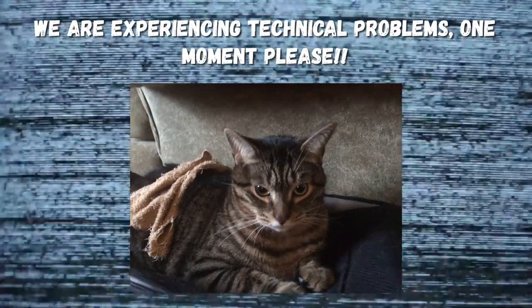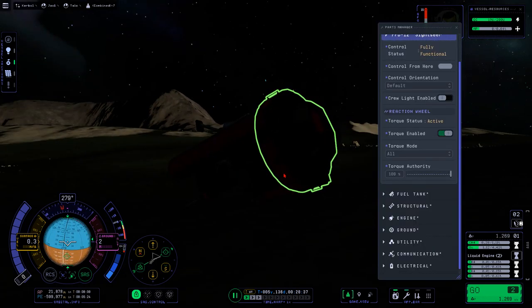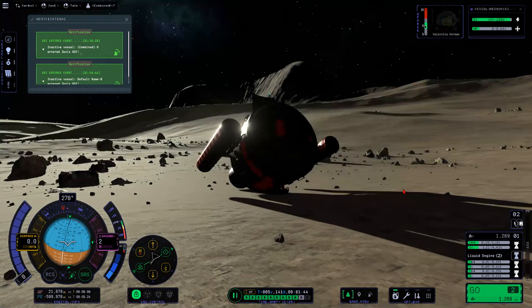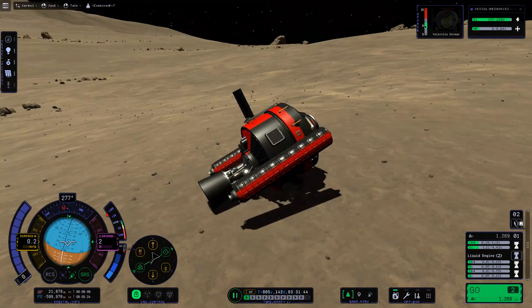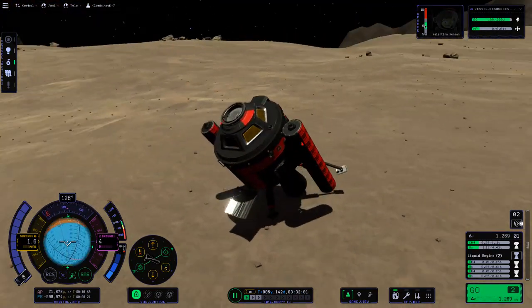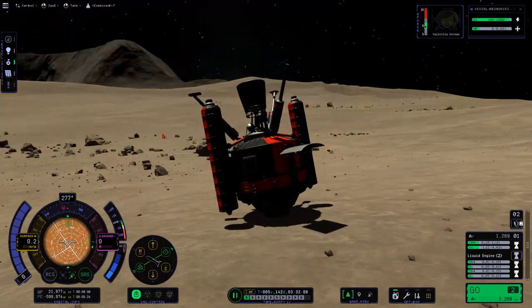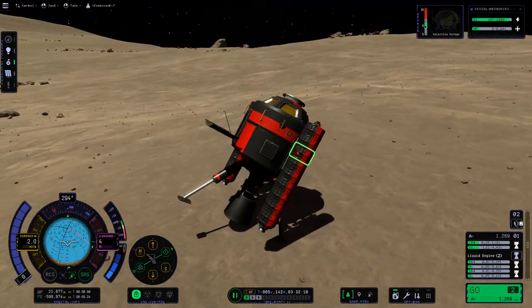Nailed it, nailed it! Do they have enough SAS to upright itself? Oh yeah, it kinda does. Alrighty, well there we go — we have landed! Do we have enough SAS to upright ourselves? Oh, there we go — wow. I think it's mainly due to the fact that we're on a hill, not the fact that our SAS wheels are able to overcome Tylo gravity.